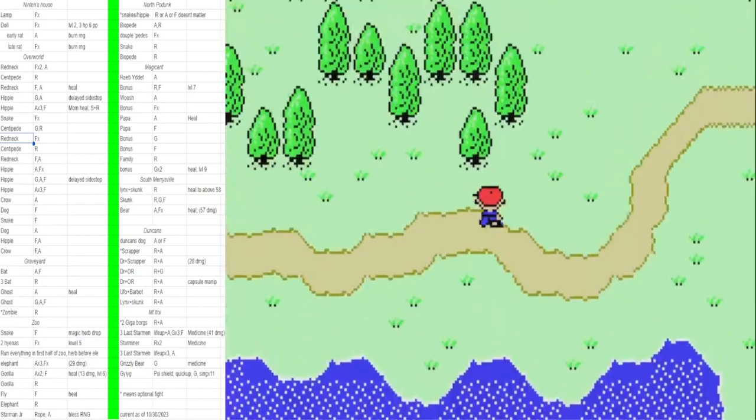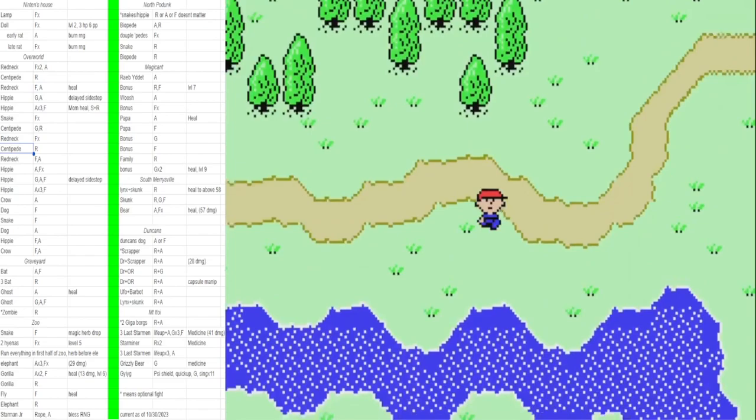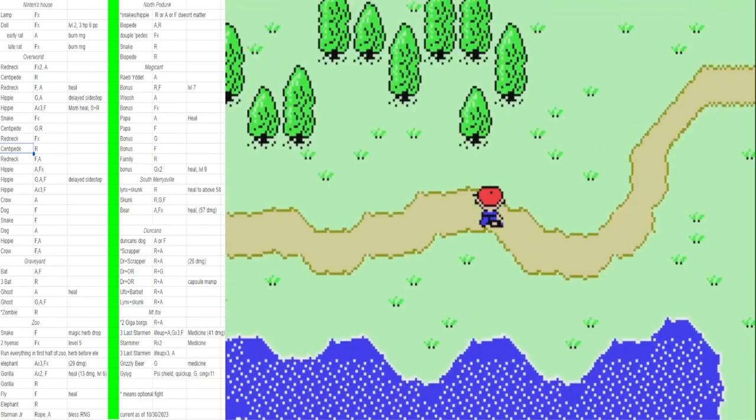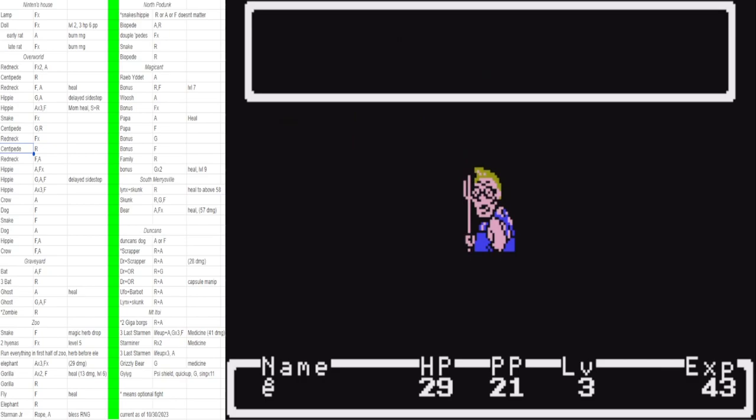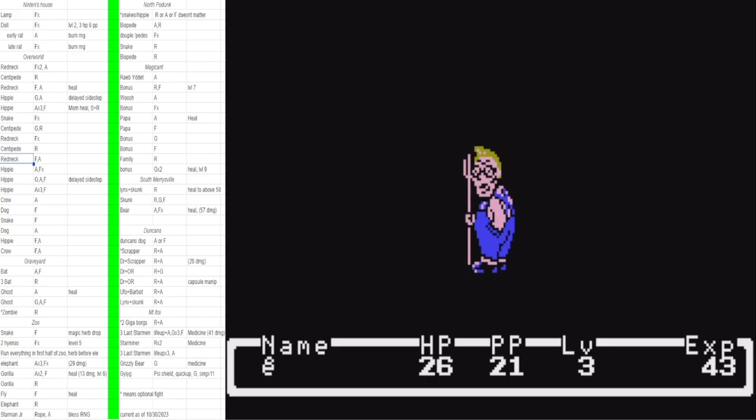You don't have to worry about quick fading during this grind since there are no screen transitions around here — only a couple minor ones in the graveyard. You have to worry about quick fading when you're shopping, quick-fairing all the stairs, and when you're using breadcrumbs.